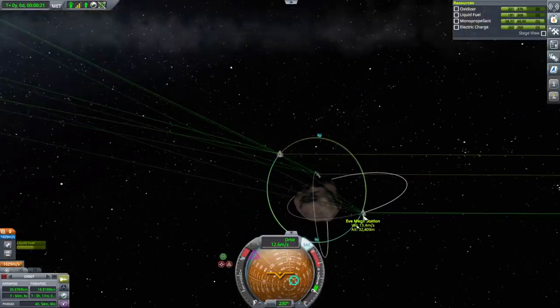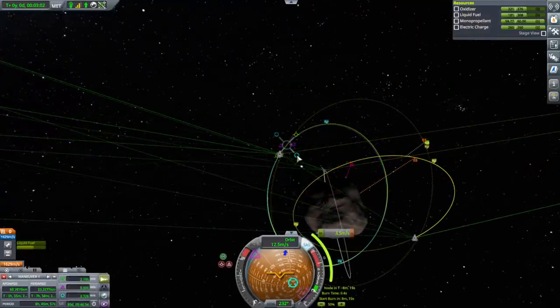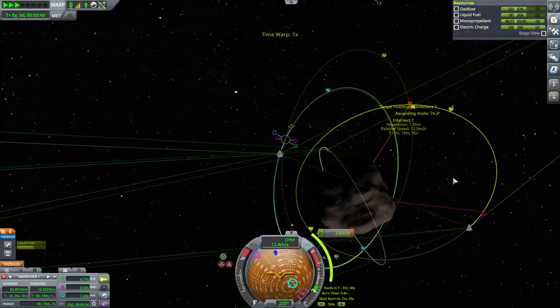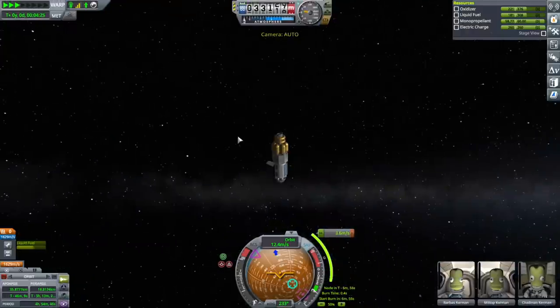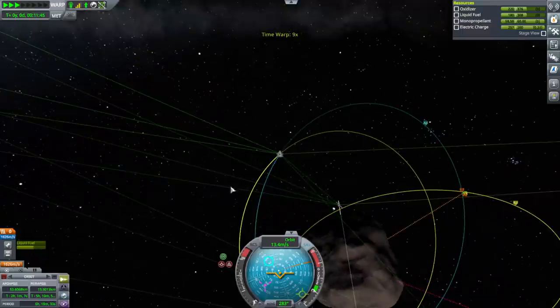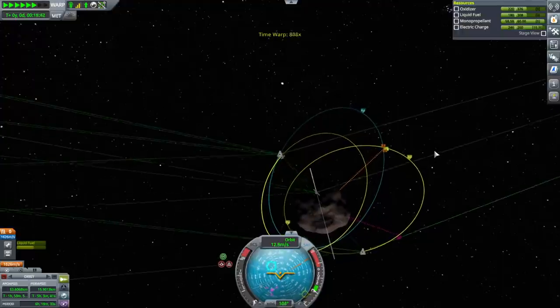Now we have to get back to Eve mega station. I'm just gonna try and do an off-plane transfer to make it quick. That's 1.5 kilometers and we've got an encounter there - it's awkward though, we're gonna have to do the correction pretty quickly once we get there. It's only 12 meters per second. Even though it's only part of an orbit, it's still three hours because all orbits around Gili take a long time.